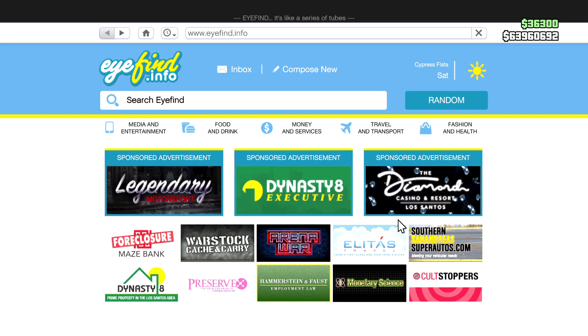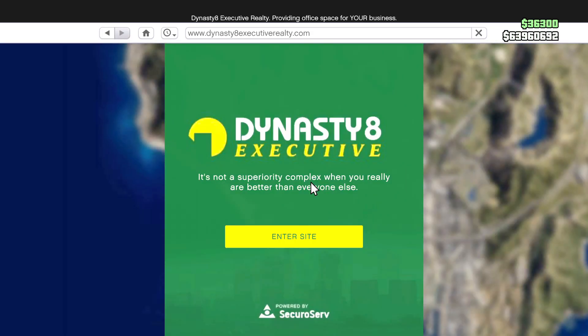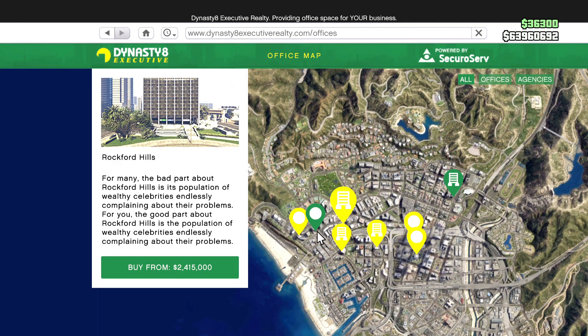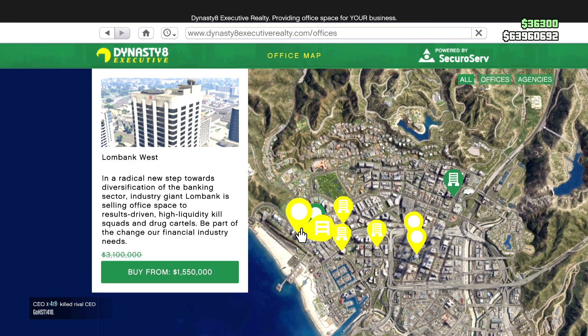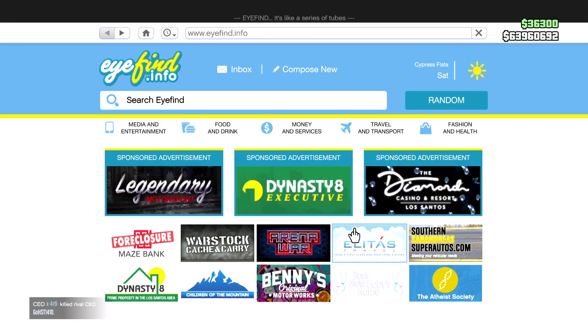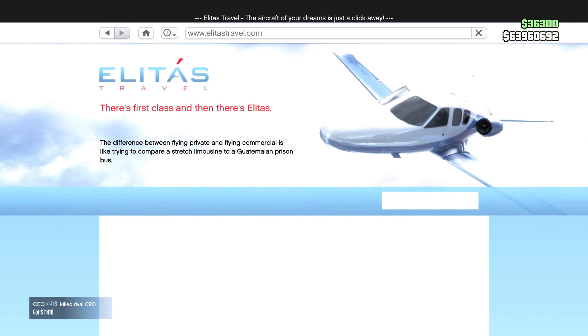Moving on to property sales, there are no property sales on the foreclosures, but we do have offices on sale this week. No agencies, but all the offices along with their renovations and modifications are discounted this week. If anything is missing, that will be in the pinned comment below.